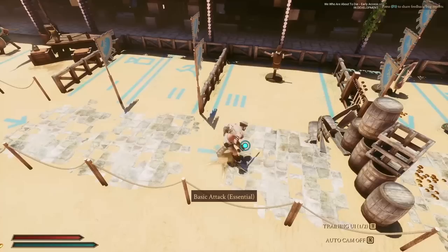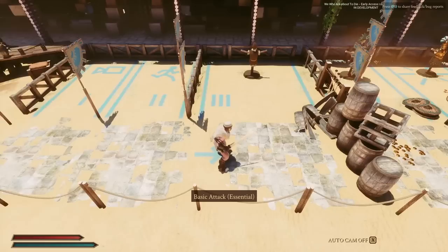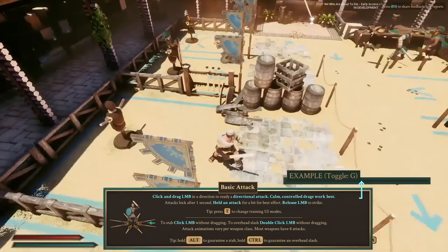There's a training UI — this little 3D arrow widget is basically to help you learn the game. On the floor you can also see kind of what's happening, and you can toggle that on and off with T. This is the default way to play eventually. Attack animations do vary per weapon class — swords are very basic and have eight different types of attacks, but different weapons will have very different animations, which we'll show when we get to that section.